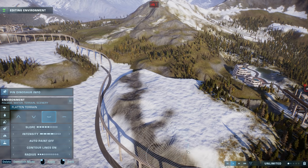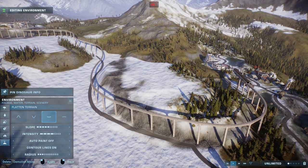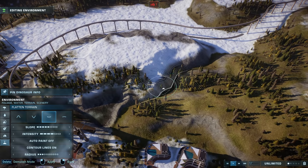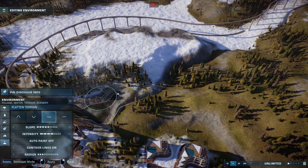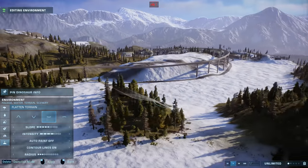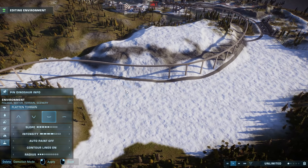I want to bring some height variation here and there — just like that. Look at that, beautiful. Just attack it with the flat and tall, and you get some really nice staggered mountain details. A bit more natural looking. Lovely stuff — you'd take it home to meet your mum.